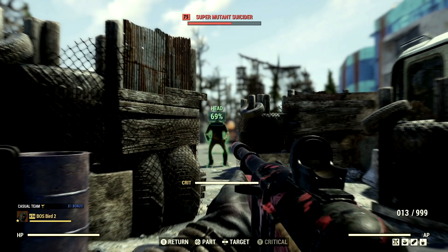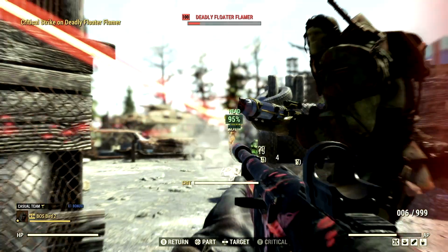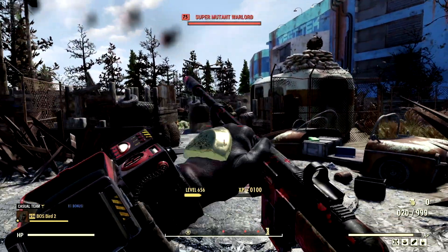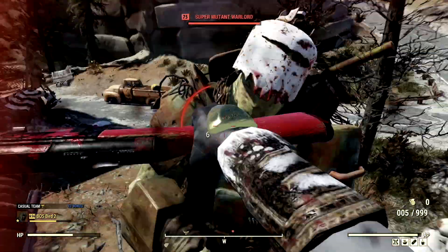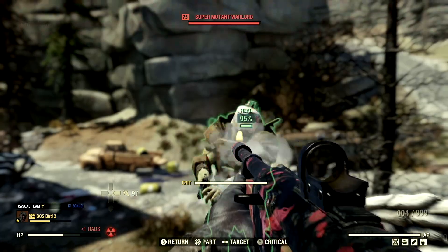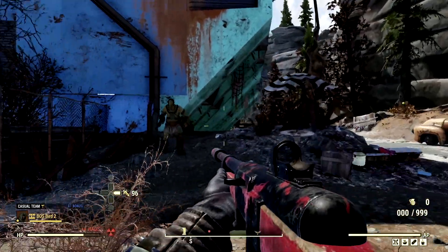Let me get these face shots real quick — 269, not bad, 484, there we go. And not only is this a sneak build, we can also survive. A stimmy is keeping me alive — you can do nothing to me, Super Mutant. Goodbye now, absolutely amazing. Let me just make sure I got full health — alright, fantastic.